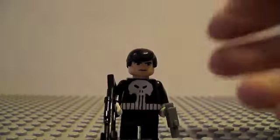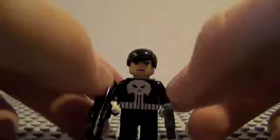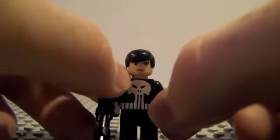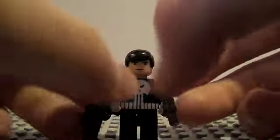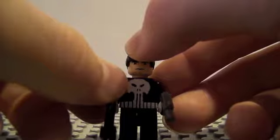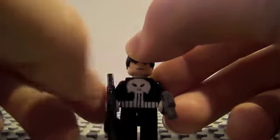Speaking of a pretty simple custom black and white, I had a request to do a Punisher figure, so I made Punisher. This is his classic version. I did not really know what the 6.16 version was.